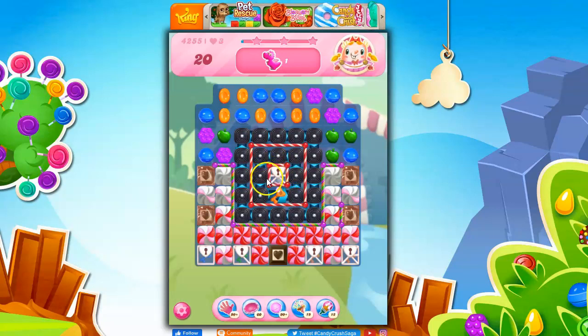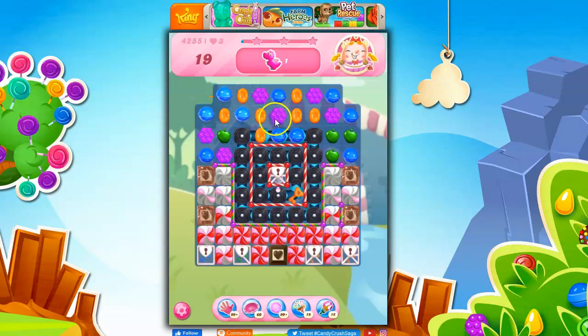Even though there are candy cane fences bordering this, if we can just collect the keys — here's the first one — we have to collect this to get to this, this to get to this, because we're opening up these sugar chests. Once we get to this one, we'll have all of the sugar chests open. The problem is, how do we get to those? Specifically, how do we get to this? I think if we clean things out here, we'll have a better shot. So let's try to get rid of all of the licorice.